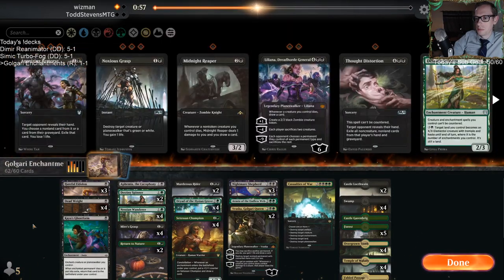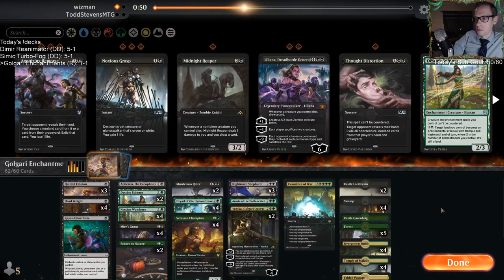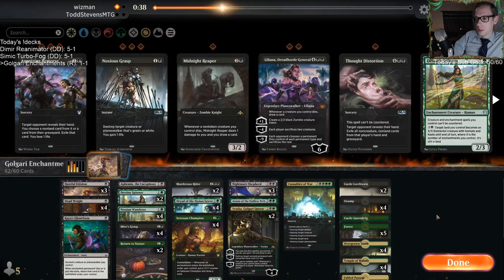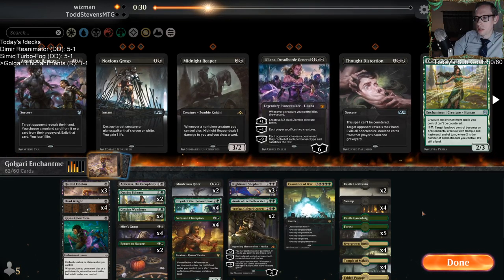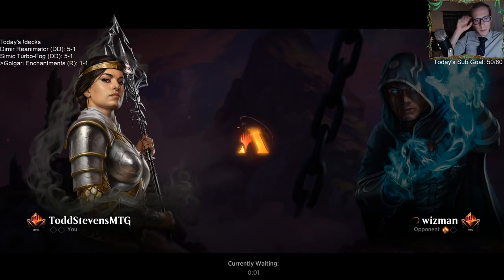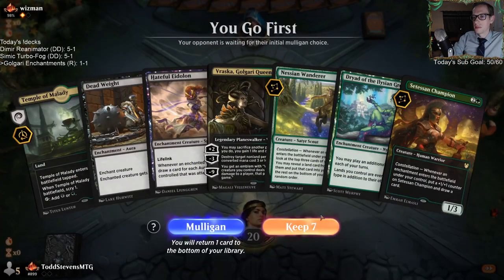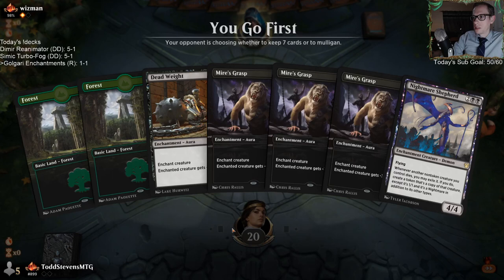It's not a bad Kaya's Ghost Form matchup. I don't mind Liliana but I think we just need to lower the curve. I don't know what I want to take out - could be a Dryad and a Wanderer, or just the Spinners. Yeah, we'll just take out the Spinners.